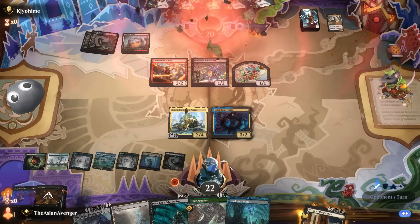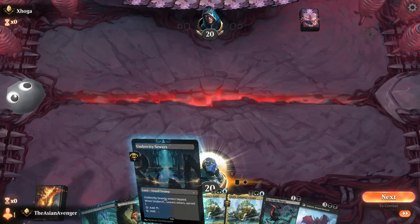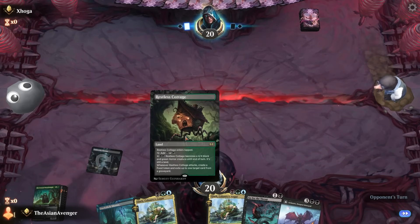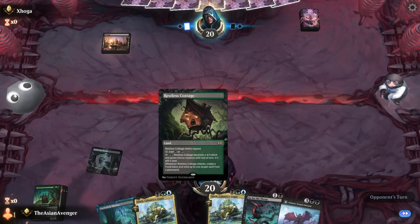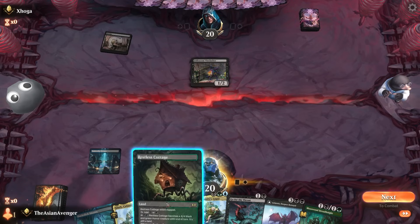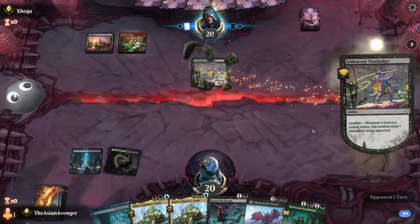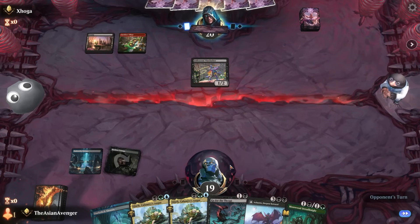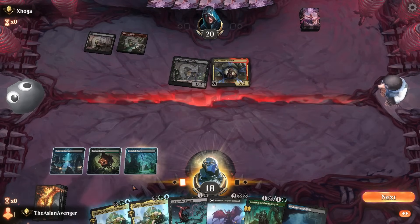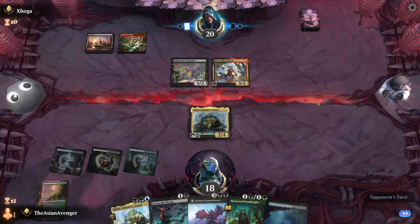Glarb and all the mana I could ask for — sign me up. Mosswood Dreadknight is actually pretty good here. If I play Glarb on turn three it's not the worst. Oh no — it's the Vine Lasher. I think I can take a damage for a few turns — it's not worth losing tempo and being off Glarb entirely.